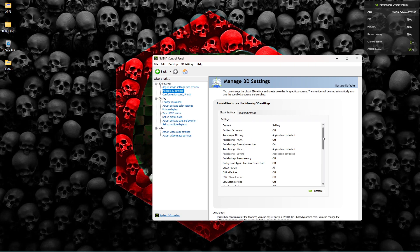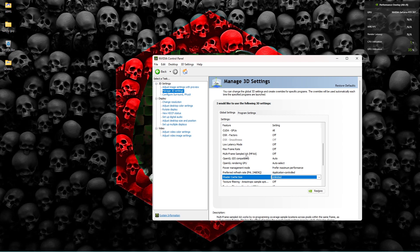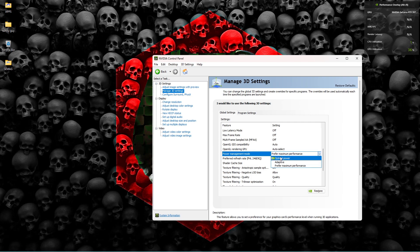In your Global Settings, the key setting is Shader Cache Size — set it to Unlimited, so it allows the game to have full control of it. Also make sure your Power Management Mode is set to Maximum Performance. That's the best option for FIFA.